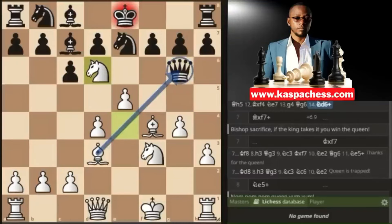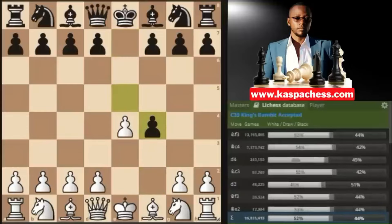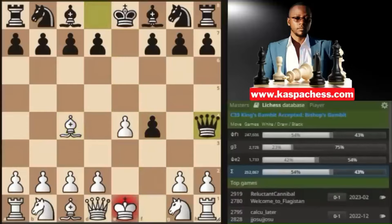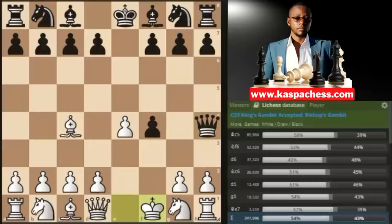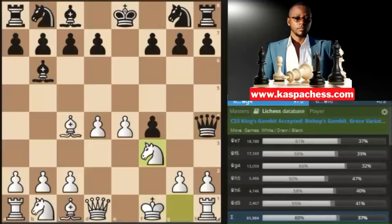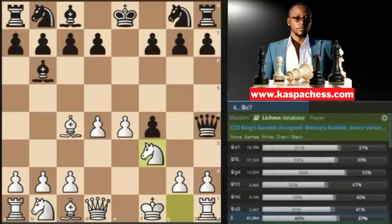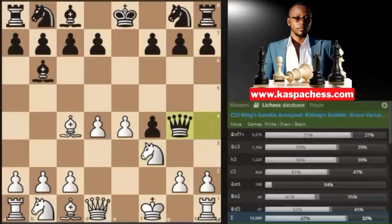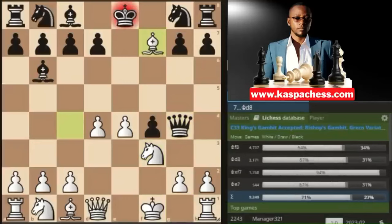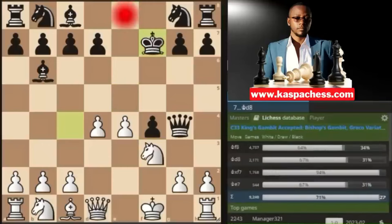That's one little trap to master in this line. It all started with our dubious bishop move to c4, allowing black to give us a check and making us lose our right to castle, in order for us to start developing all our pieces with tempo. After knight to f3, the top played move by black is queen e7, because queen g4 here doesn't work — there's a little trap: bishop takes f7, and after king takes, you go knight e5 check, which also wins the black queen on g4.